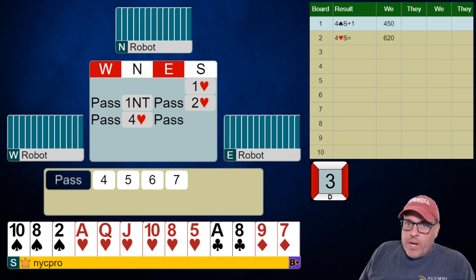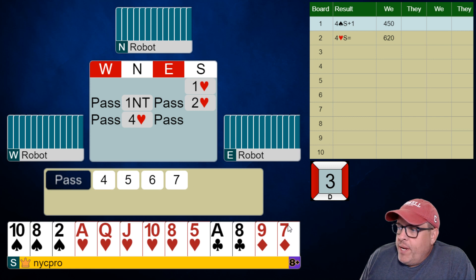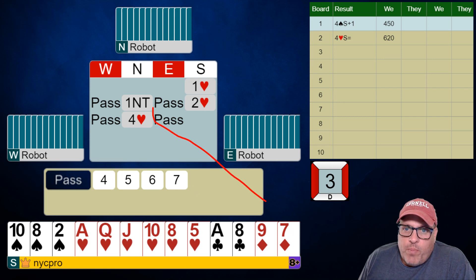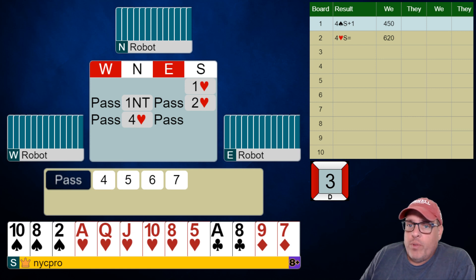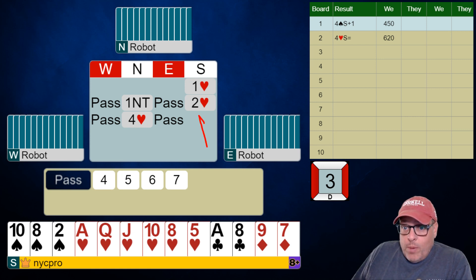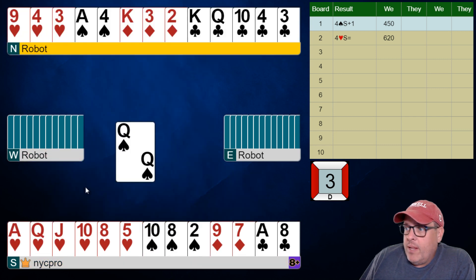This is a situation where what I expect to see in dummy is a limit raise with three card support, and what's happened here is partner has gone through the forcing one no trump and then when we rebid our hearts they jumped to four hearts. So this is exactly how we would show a limit raise with three — if partner is going to be rebidding their suit instead of just raising to three, which could be two card support.